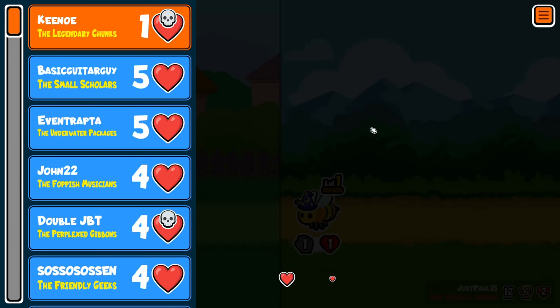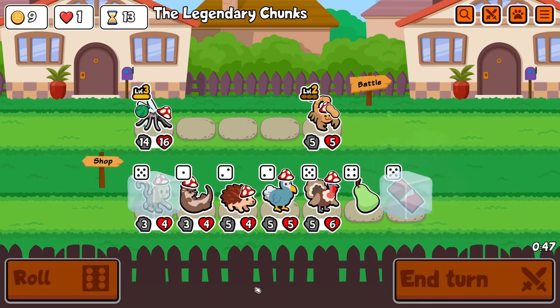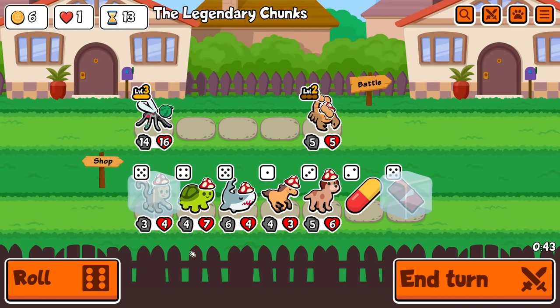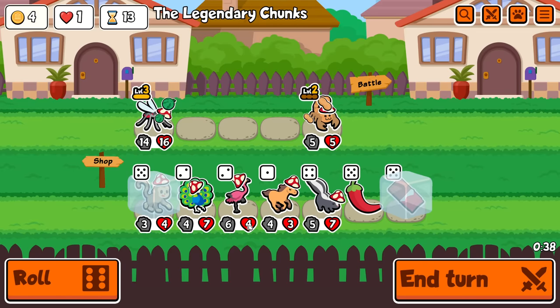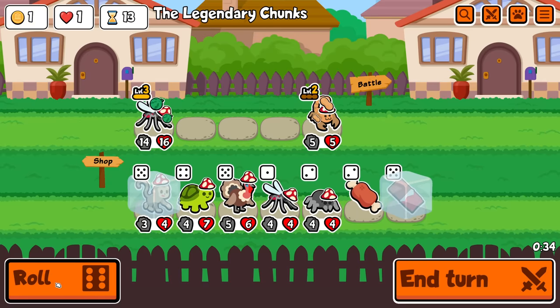Ouch. All right, one HP. One HP. Can I do anything? Freeze monkey, I guess. I can stack it. I could pill my turtle onto the scorpion. Genius — that could be it. I can't. Not with chocolate frozen.